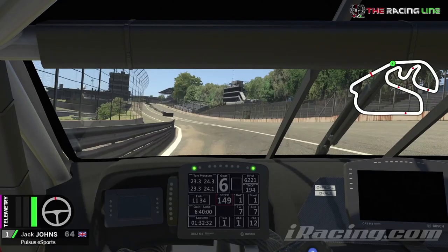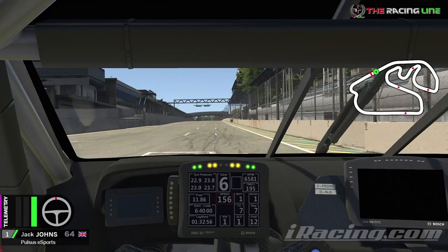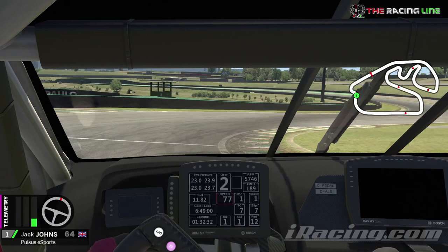You want to hug this pit wall as you come up here — be careful of pitting in though, because people can have accidents there. Across the line now, full speed uninterrupted. Looking for the 100 metre board — just passed it. From 6th down to 2nd gear, hard braking, full lock left, pretty much as you try and mount this left curb. Back on the throttle, quick lift to hit the second apex, and now we're full throttle all the way through this left-hander, climbing up through the gears.